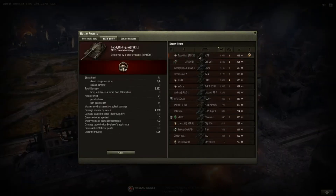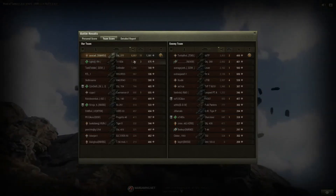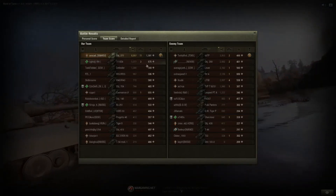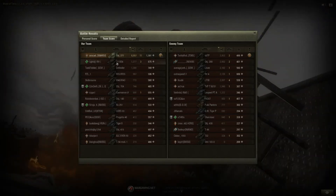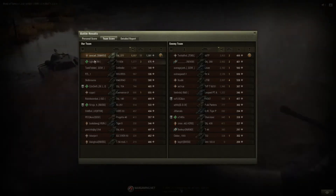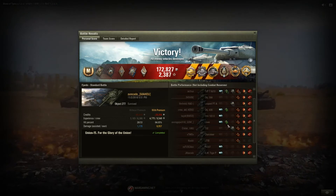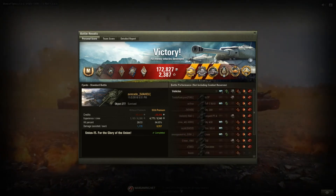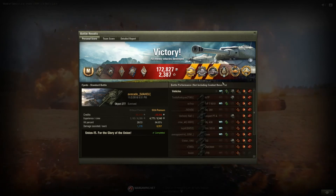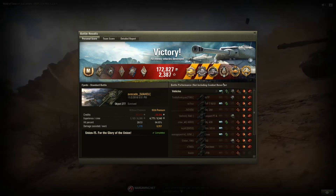The 60 TP didn't do much, but props to the TJ for doing quite a bit for the team — Avocado would thank you. Focusing back on Avocado and the Object 277, which destroyed a ton of tanks, wrecked the enemy team, and pulled off that incredible 1v7 as the last one on the team. Thanks very much for watching, and stay tuned for the next video on Monday — bye!